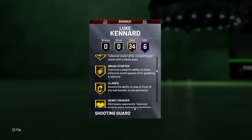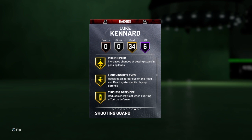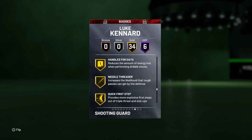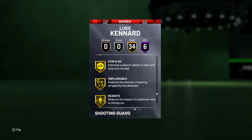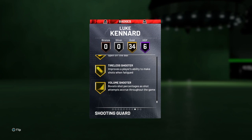34 gold badges including Break Starter, Clamps, Heart Crusher, Interceptor, Lightning Reflexes, Tireless Defender, Trapper. Finisher badges: Bailout, Handles for Days, Quick First Step, Stop and Go, One Pluckable, Ice in Veins, Slippery Off Ball.